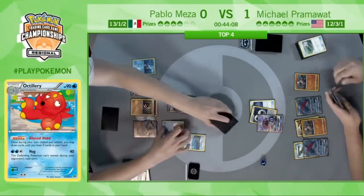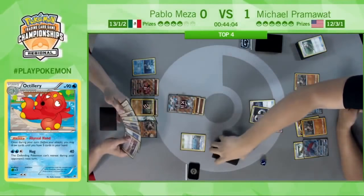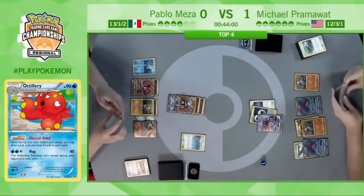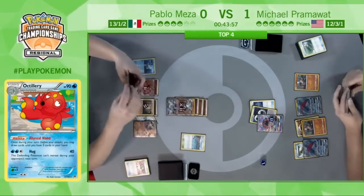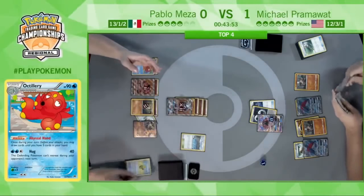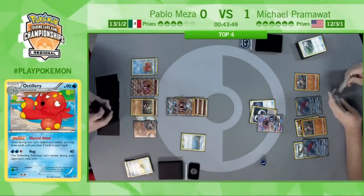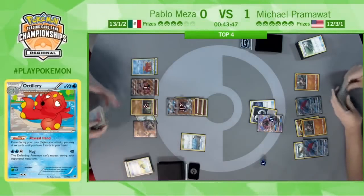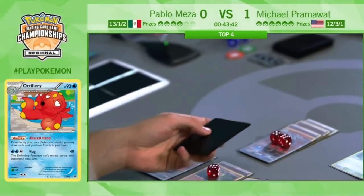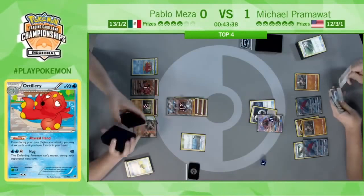Finally he gets it out and is going to be able to draw — I believe all five cards if he attaches and plays the Max Elixir here. There is the attachment — Claw Slash will be an inevitability. Max Elixir — does he hit the basic energy he needs? Looks like he missed, so no free energy attachment, but he is going to be able to Abyssal Hand for five fresh cards. This is why Octillery is so important in this deck — being able to draw without using a Supporter for your turn.